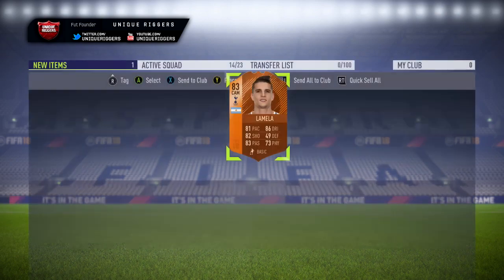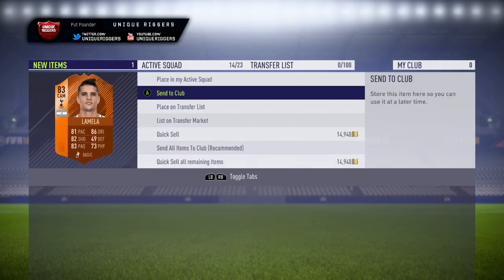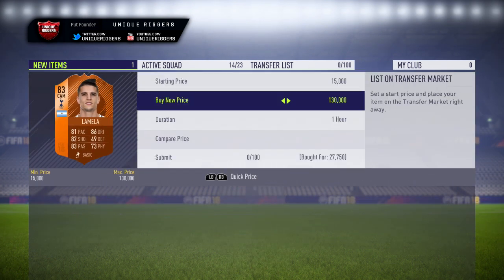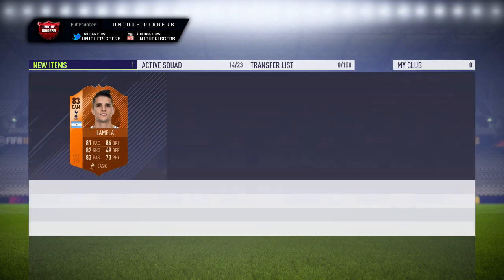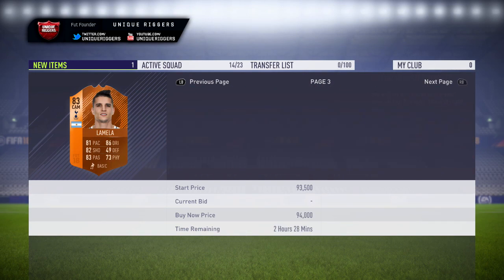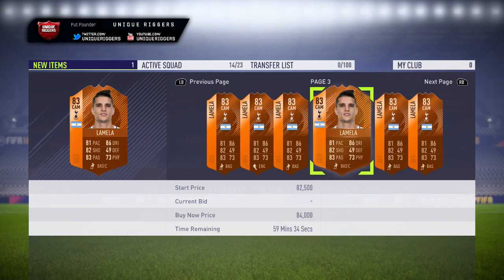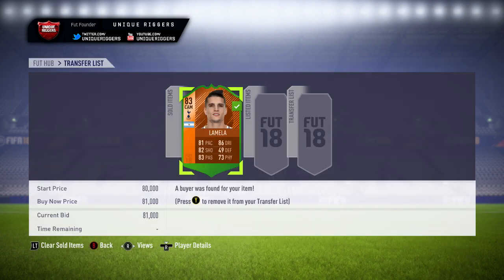There we go — going to pick up Lamellas there for 27,000 coins. At that price I'm actually going to be making some really nice profit — it's potentially going to be about 50k coins profit. Picked up at 27,750, and on the market the cheapest one is 84k. I'm going to sell mine for 81k. He's gone and sold for 81,000 coins, so the profit after tax is 49,200 coins — just short of 50k, but a crazy amount to make on that snipe. Very happy with that one, and it's the final snipe for this video.